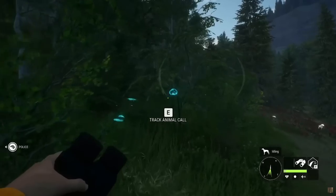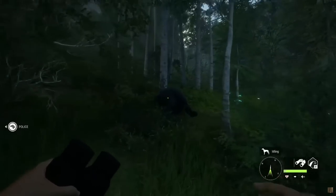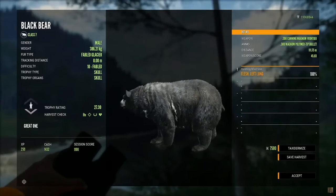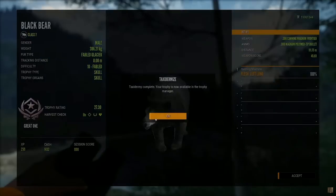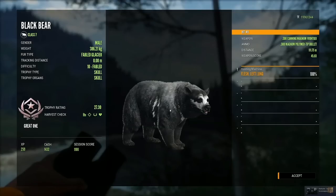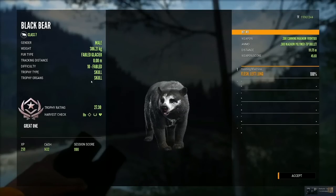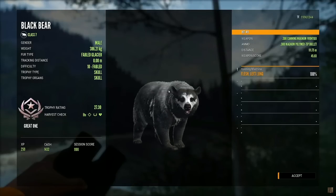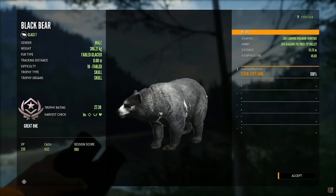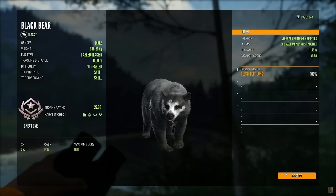Questions like: what do you hunt? How can we make something that already exists better? How can we deliver something to you in the best way possible? For example, a Moose Great One is very vocally asked for right now, but in light of numerous considerations they believe the Black Bear Great One will be more widely hunted by the community as a whole. Here we have the fabled Glacier fur type for the Great One - isn't it beautiful? It's a tricky balance and there will be players who would prefer another animal, but they always do their best to provide content the overall community can enjoy.